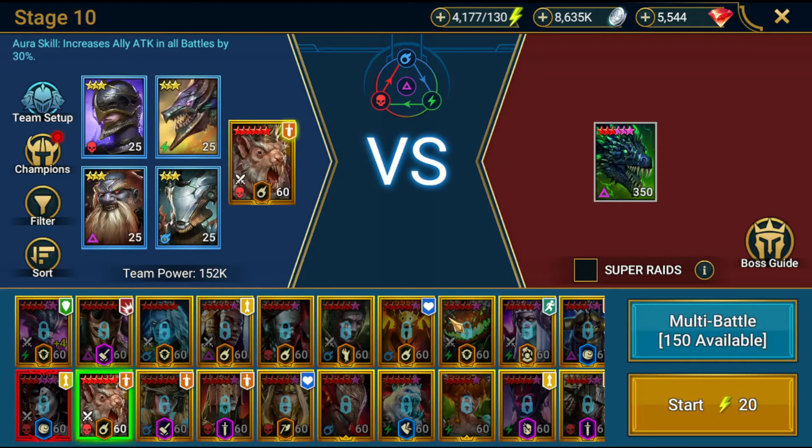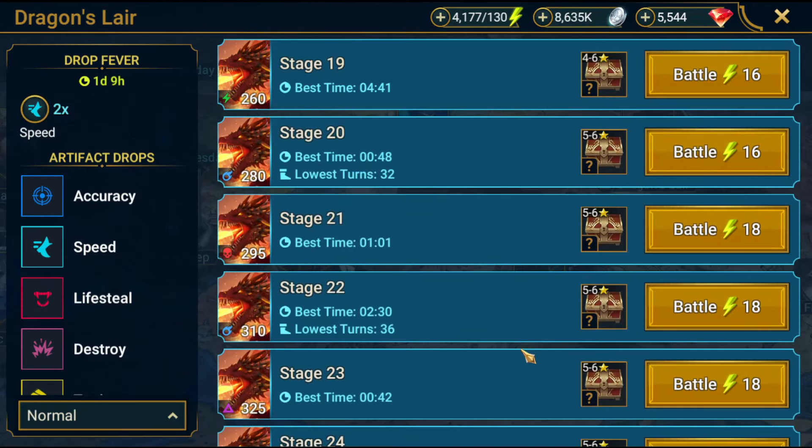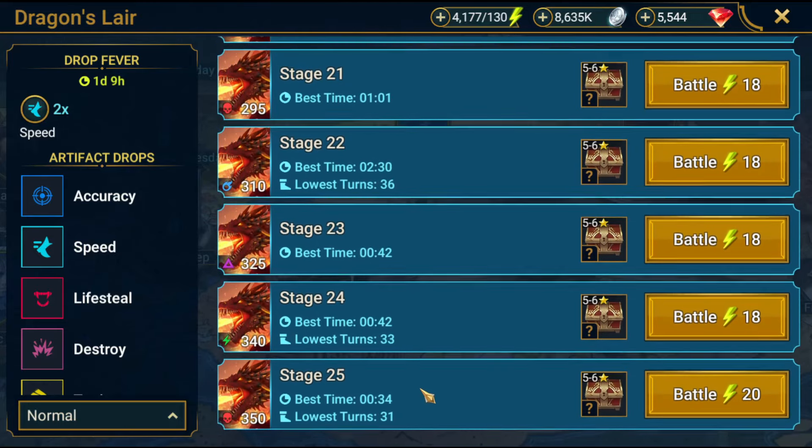My tip number three is to build a solo dungeon farmer or a duo team. If you're able to bring three or four food to your runs you're gonna save tons of energy, because you're making food and then using those food during the champion training tournament — basically free energy. You don't have to do stage 10 if you can do stage 25. I know some people love to run stage 20, 15, or stage 7 for energy efficiency, but I suggest everybody to do stage 25 or at minimum stage 10.